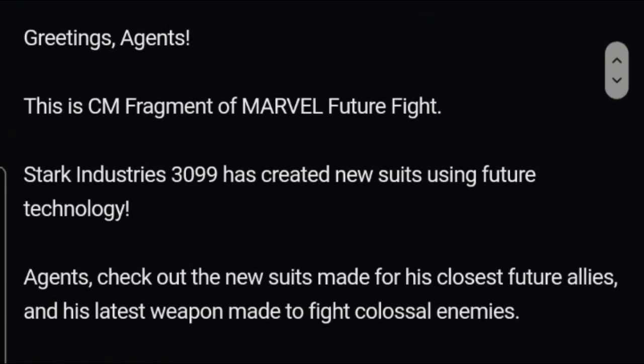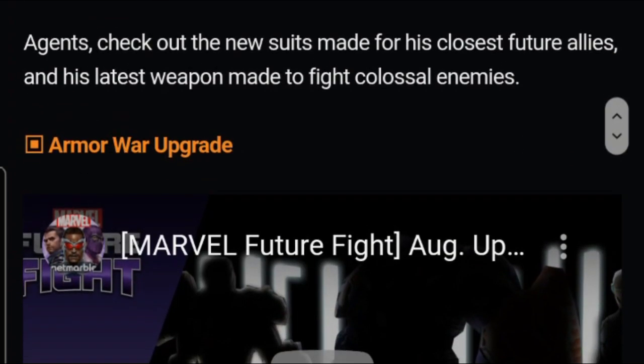Greeting agent — this is a fragmented member of Future Five. Stock Industry 1399 has created a new suit using future technology, so it means the 1399 uniform is coming maybe. Check out the new suit made for this closet future league, and his lethal weapon made to fight a colossal enemy — a mobile upgrade.